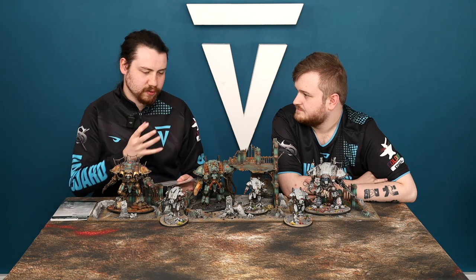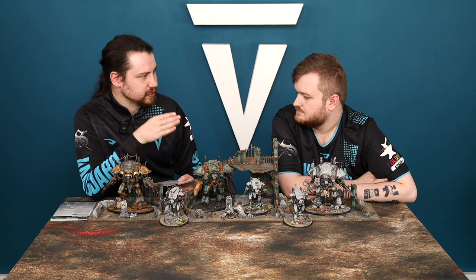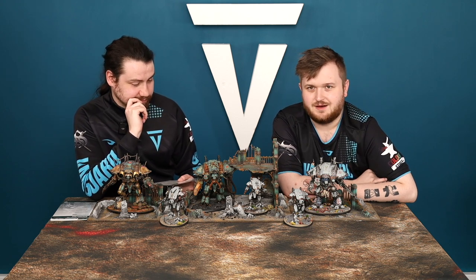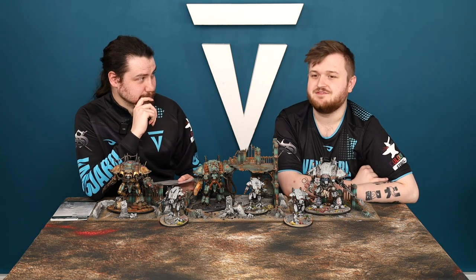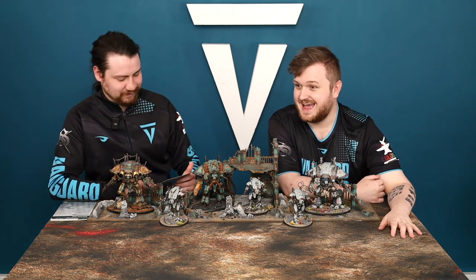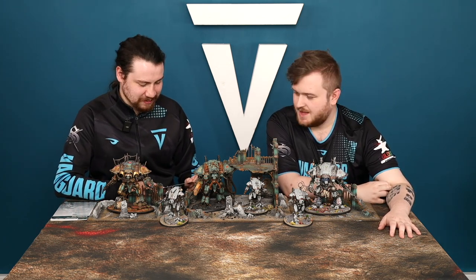With this army and the way Battleshock works, you save your command points for Terror Shades. Knights potentially getting six wounds back is absolute madness when they're already so hard to kill. Imagine the minus-one-AP knight also regaining wounds and doing mortal wounds simultaneously — it's not just one or the other, it's both. Very good. One command point — surely a every-turn stratagem.